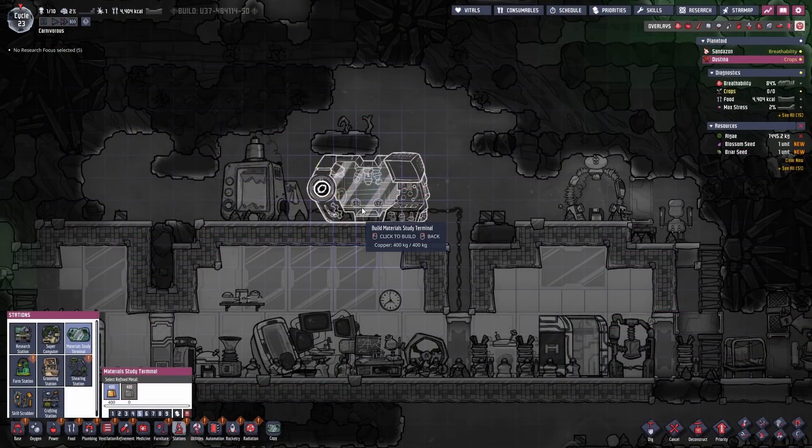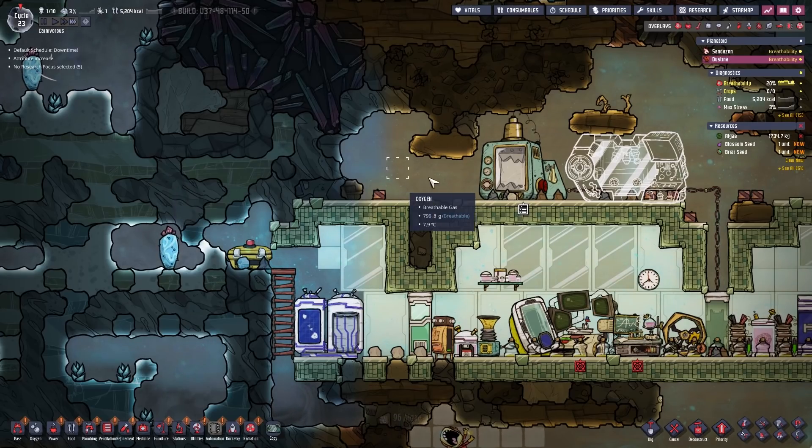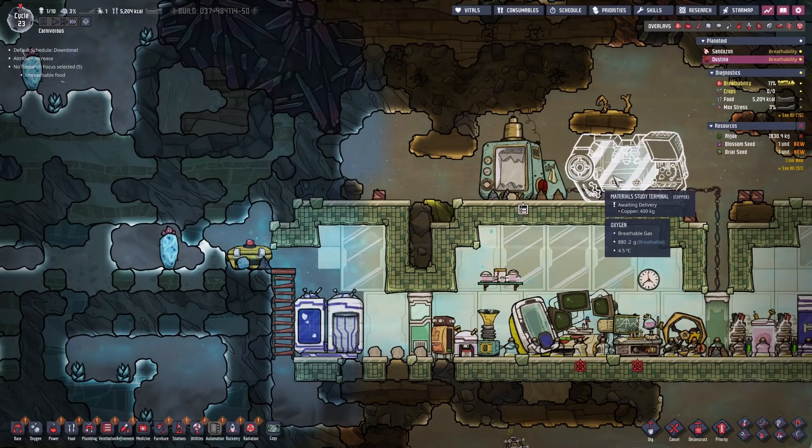Over at Nisbet's place she finally has produced enough material, so she built the material study terminal. And because that thing is powered with red balls we need to place down one red ball generator in the near vicinity of the Weezworts.